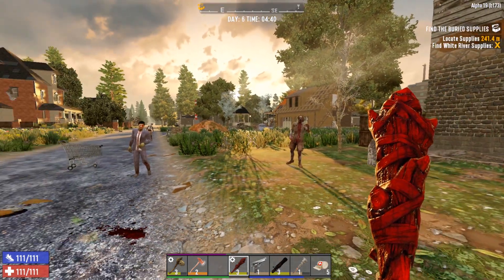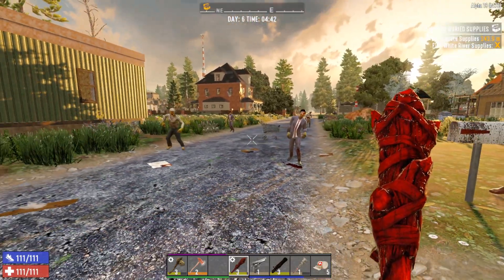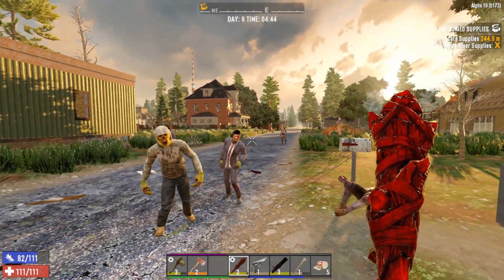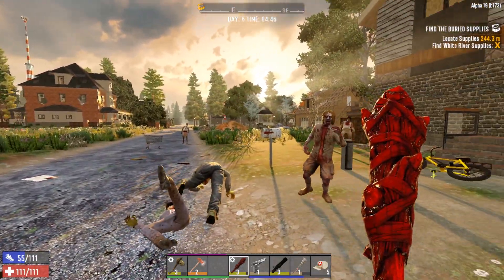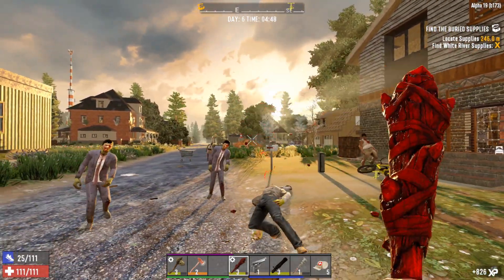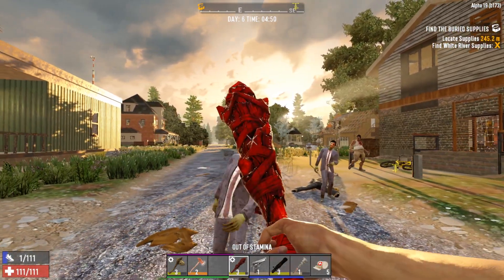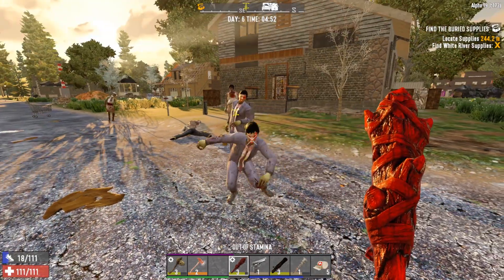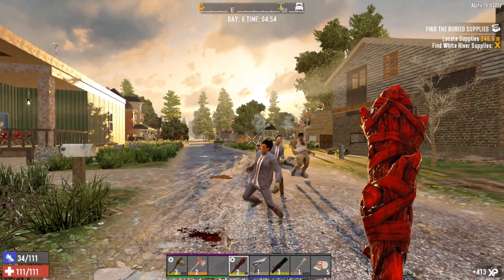Hey y'all, Blade Walker here playing Seven Days to Die Alpha 19 Experimental. Looks like we've got ourselves some visitors here in the early morning, so I think we need to take care of them. And then after we take care of our friends, we are going to begin work on our horde base because it is day 6. I like the suspenseful move — this is pretty cool. Ain't you dead yet? There you go, now you're dead.